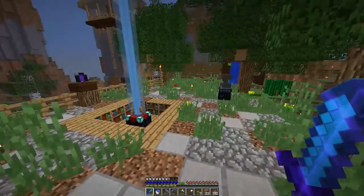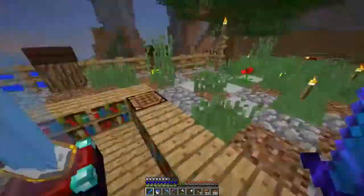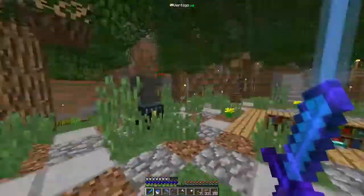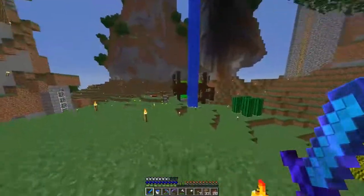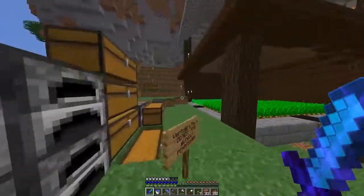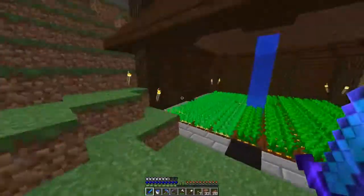We've got this food chest for beginners which needs to be refilled, plus an ender chest, the anvil across from the enchanting table — fully set up and everything.